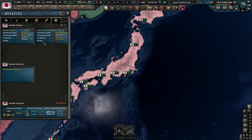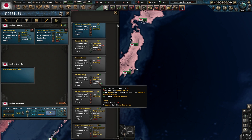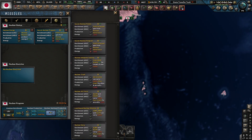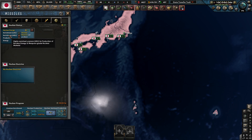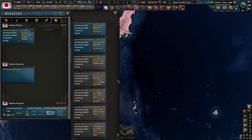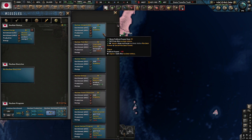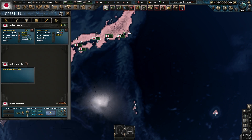Now that we've done that, go over to secret nuclear program. You can click to upgrade it — click nuclear power. Now you're technically a nuclear power. Go over to nuclear doctrine and choose whatever you want. I usually go with whatever gives me the option to do first strike and everything.